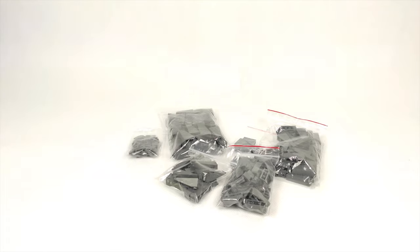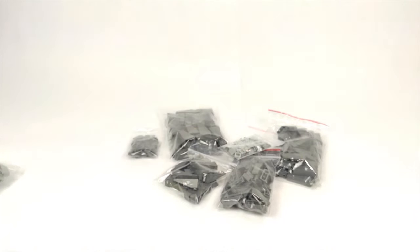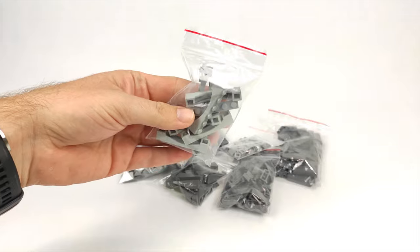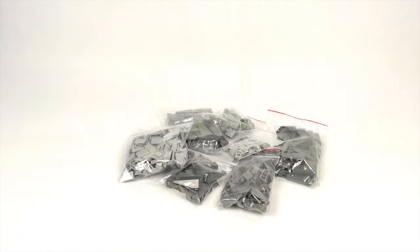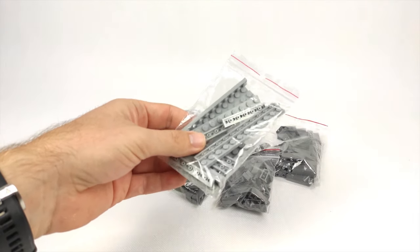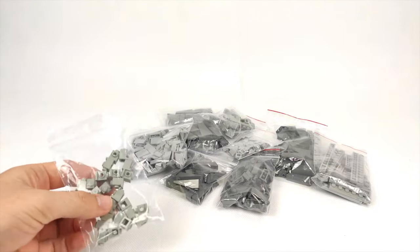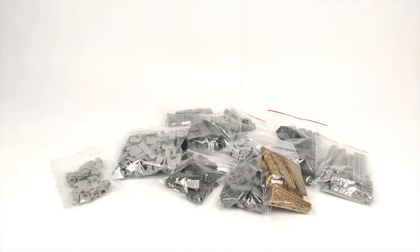Next in line are light bluish gray elements I got for the walls. Some cheese slopes, which I need a lot of for the irregular shape of the build as well as for the crenellations, and another very important part for the machicolations which are these 1x6 arch pieces. I also got a few plates and headlight bricks since I might need them for the walls.